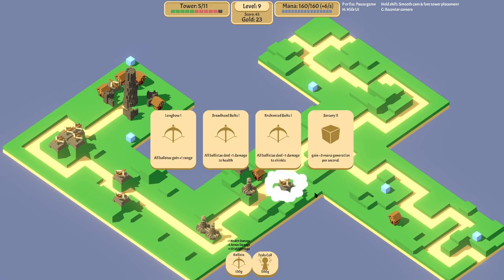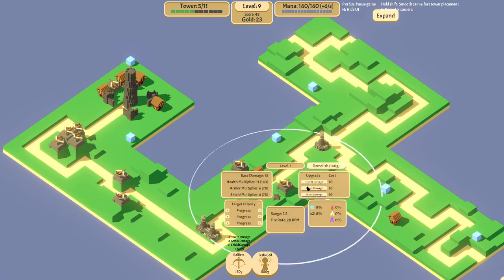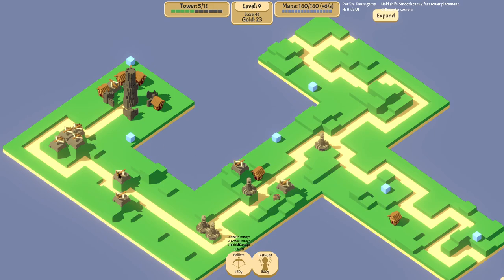We'll go for more range - I don't think the mana's a problem at this point. What we'll do is change these guys' priorities. So we'll go: most armor, most shield, most health. And then this guy will be most shield, most armor, most health. So two of them are shooting at two different guys.